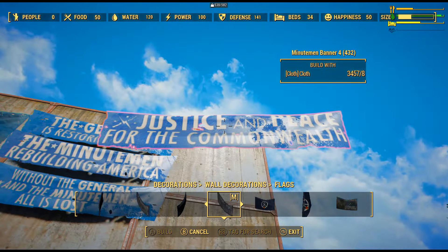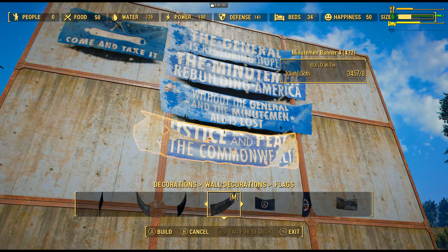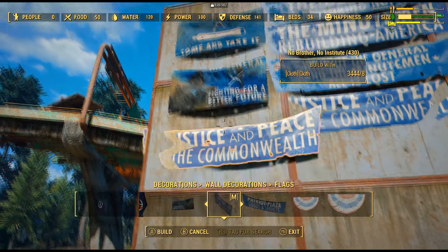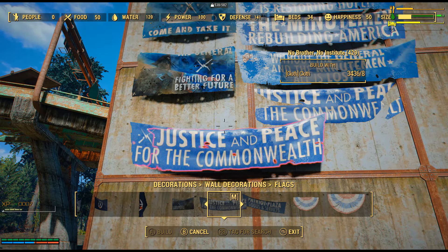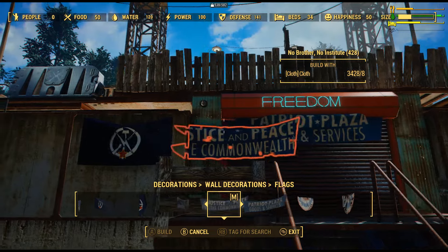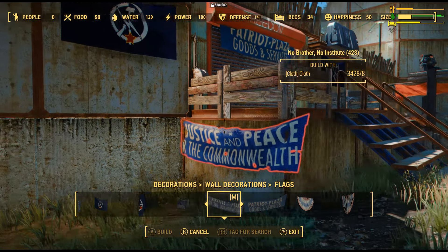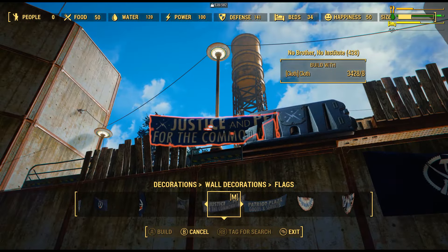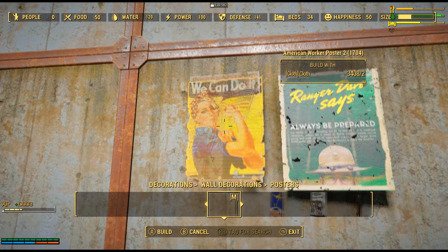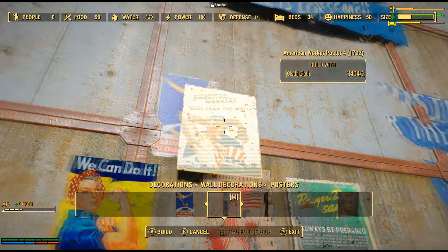In addition to this mod, I have gotten the Minutemen Morale Pack, which will also give you some flags as well as posters and signs. I'm actually surprised I have not discovered this mod sooner. The decorations here have the right amount of color and wear to them. A couple of flags were clipping through the wall when I was trying to place them, but it's no big deal when you look at everything else that this mod has to offer. You could probably just use the pillar glitch to fit the flags in the way you want them anyway.